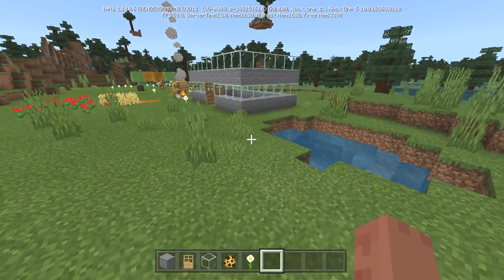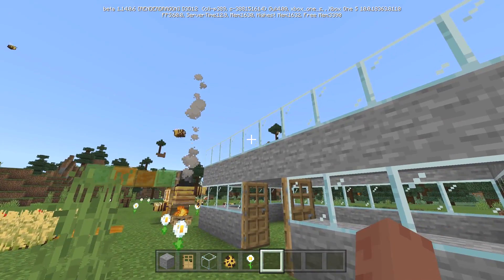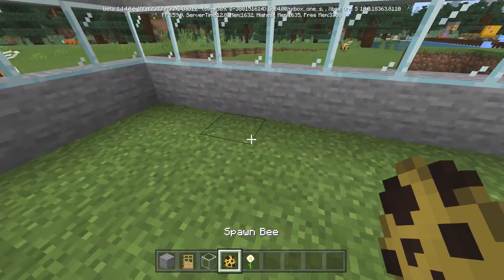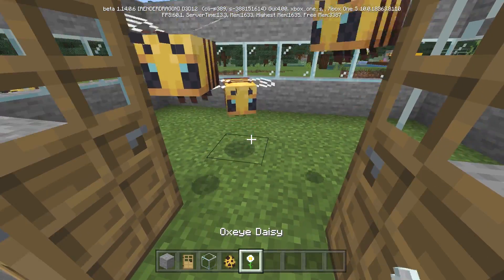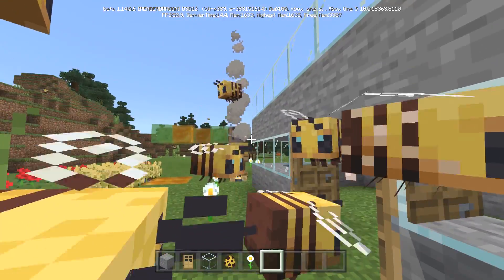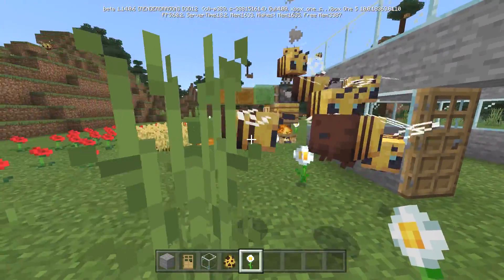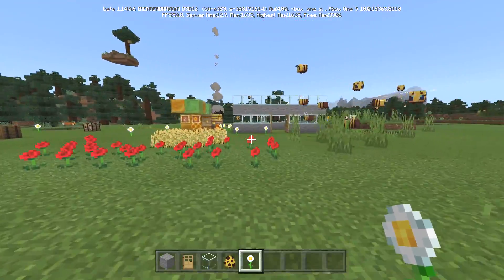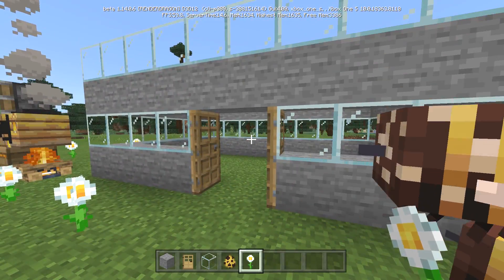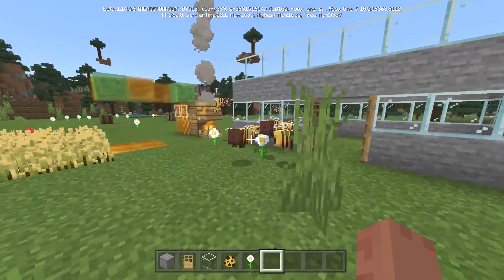I tested this when I first got the change log — it was still on 1.14.0.4. I opened up the world to make the video and set up a little tester, filling up the room with bees. Before the fix, even with a flower in my hand I couldn't get them to come out of this room. But look — these guys are literally instantly leaving now, and they'll follow you anywhere with a flower. I hope people didn't make redstone farms relying on bees not flying through doors.